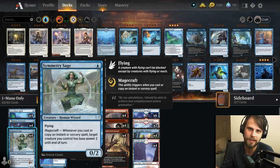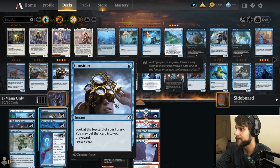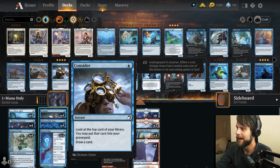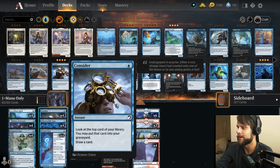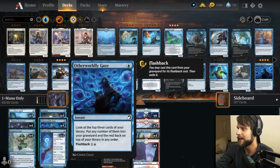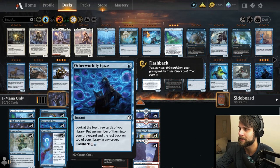Symmetry Sage is also in here — it lets us be aggressive even if Delver can't flip or we can't level up Ascendant Spirit. It's also a flyer so it can block in the air if needed. For card draw, Consider is very important — it puts stuff in our graveyard, like Otherworldly Gaze which we can flash back, and it draws us a card while letting us look at the top card to help flip the Delver. Otherworldly Gaze does a very similar job for card selection and fixing the top of our deck.